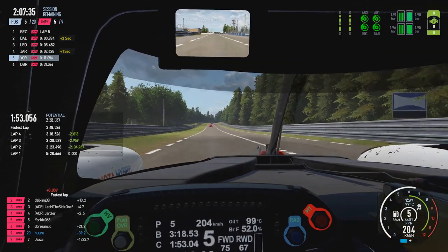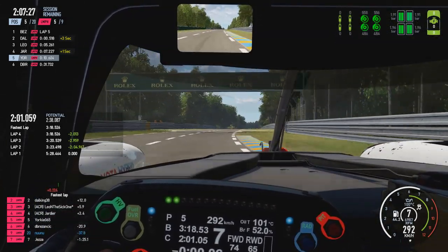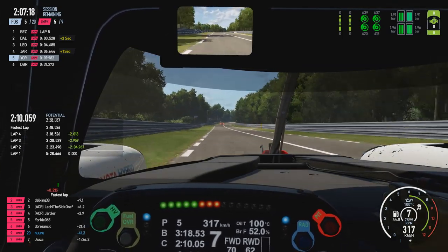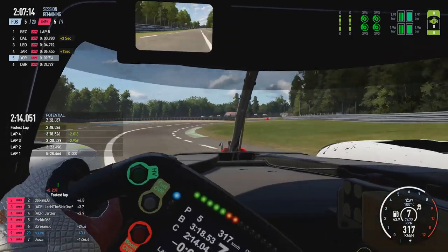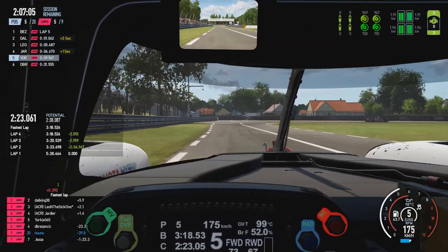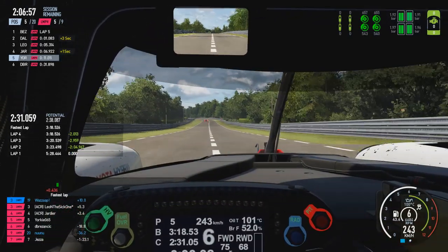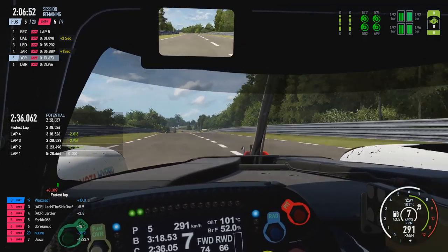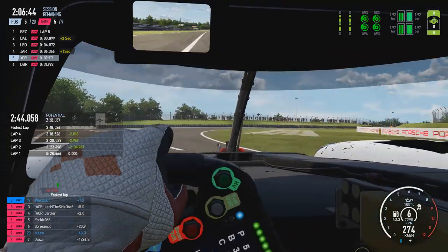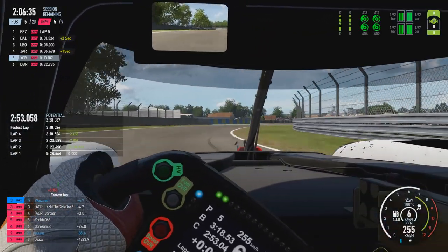Just about managing to get the car slowed down for Mulsanne corner. Oil temperature creeping up to 101-102 degrees but it's dropped back to 100. The only thing that seems slightly off is the brake bias, which I haven't recognised yet at this stage. It would have been ideal to have Warntire still racing - it would have made it a lot easier in terms of fighting for the team championship. And there I've realised - the brake bias was off and I've now adjusted it back up to 56% to the front.